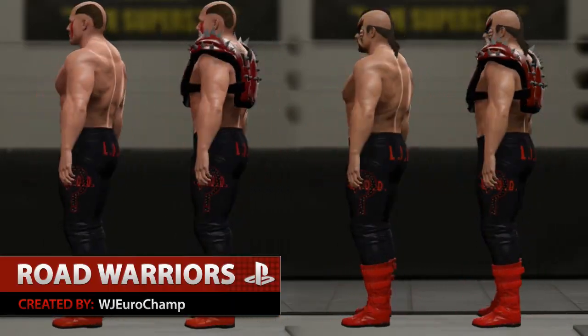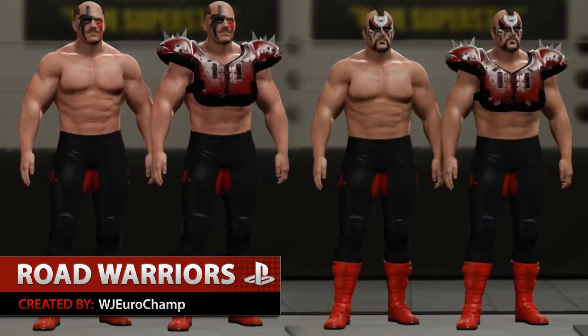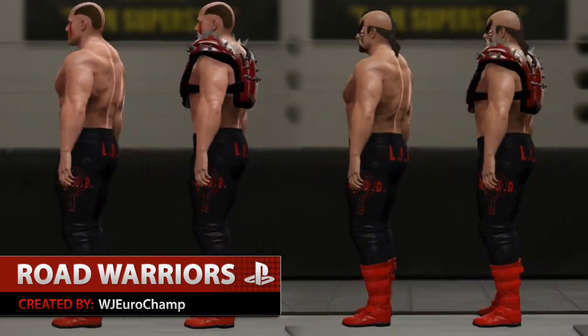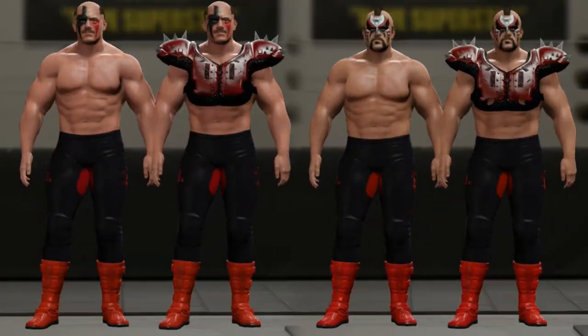Alright guys, welcome to today's edition of the Company Showcase, today featuring the Legion of Doom Hawk and Animal. They were created by WJ EuroChamp and are available to download on PlayStation 4, so check out the link in the description for screenshots and download details.